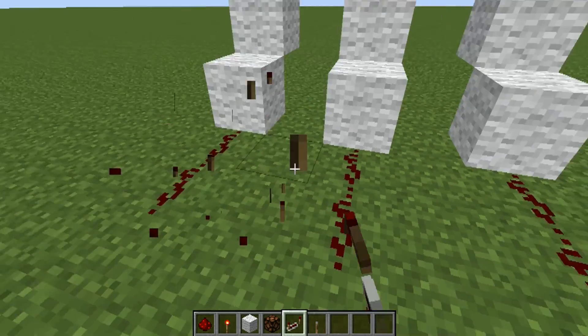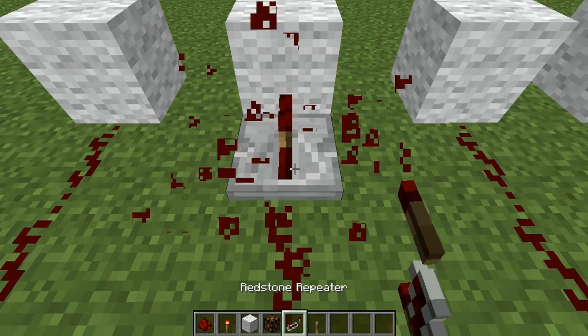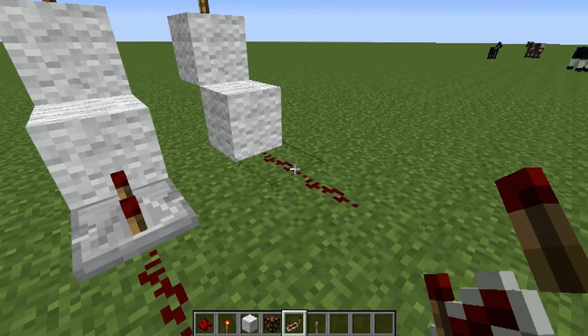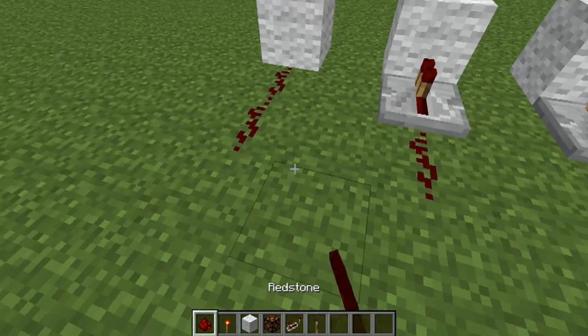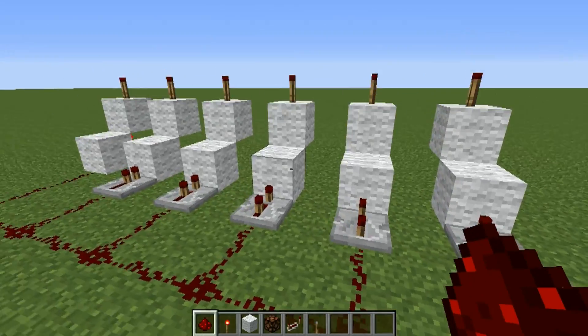or we could put the repeater right on the pistons to save space, and then just run one giant link up to all of it.